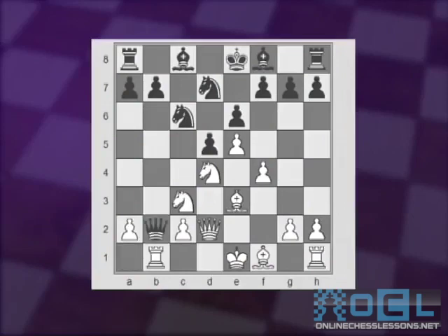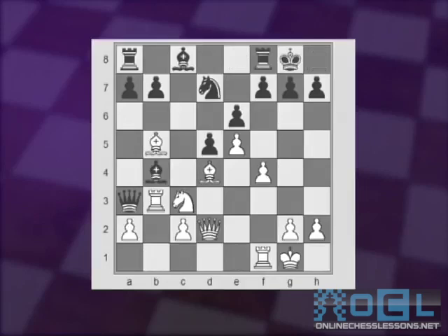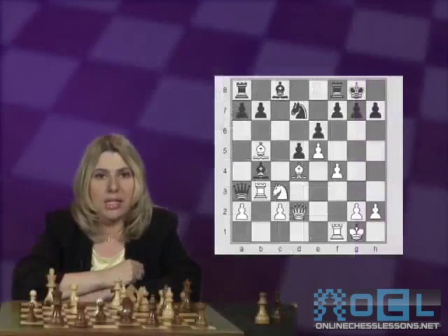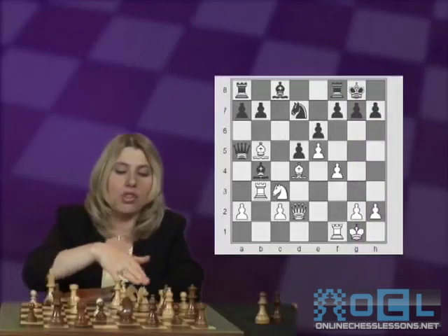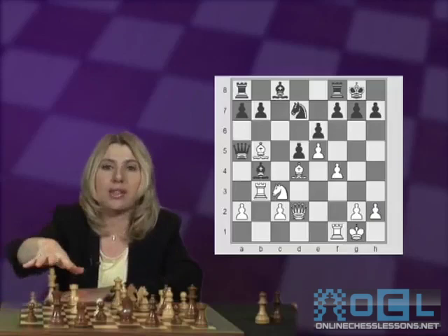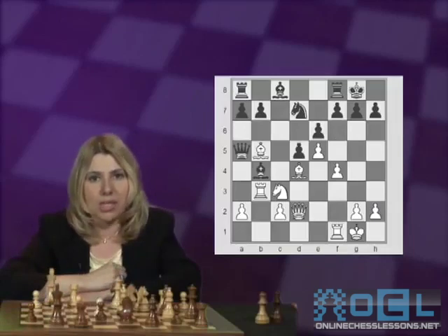After Qxb2, Rb1, Qa3, and Bb5 attacking the knight on c6 — Black can trade: bishop takes, and Black's bishop goes to b4. White castles, so does Black, and White can play Rb3. White's idea is, after the queen retreats to a5, to move the queen out of this pin, then move the knight and try to get the rook and queen over to attack the king, together with trying to push the f4 pawn to f5 and f6. I think White has enough compensation for a pawn.